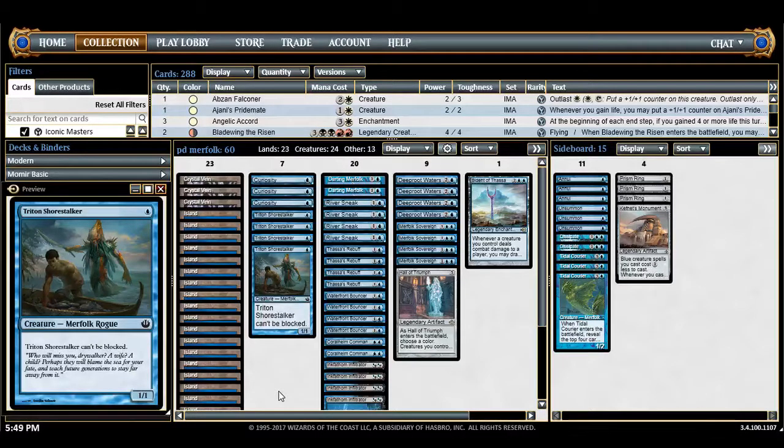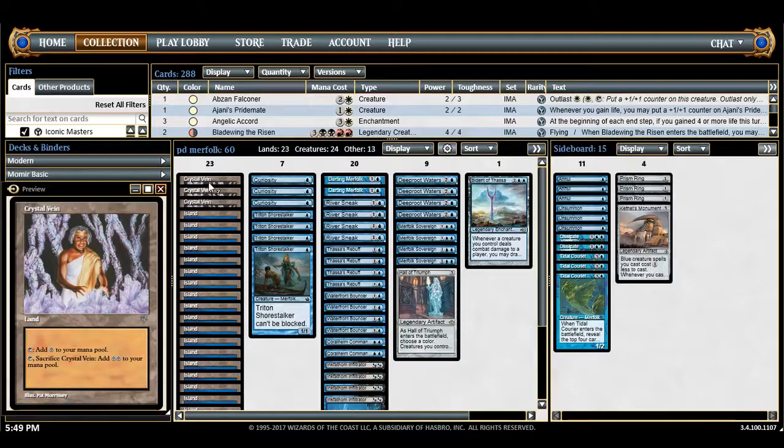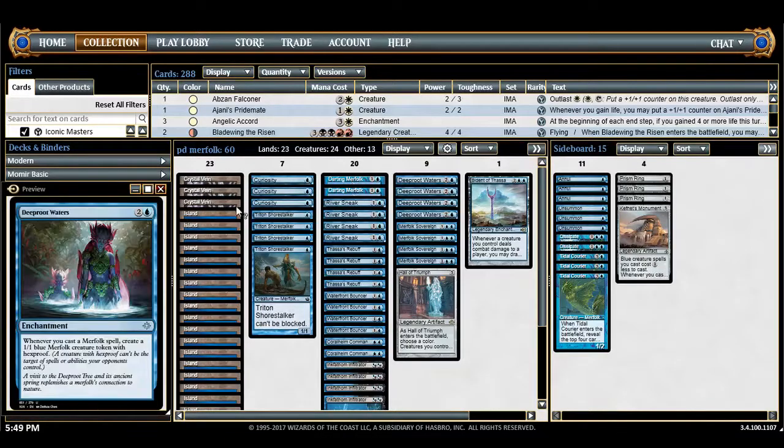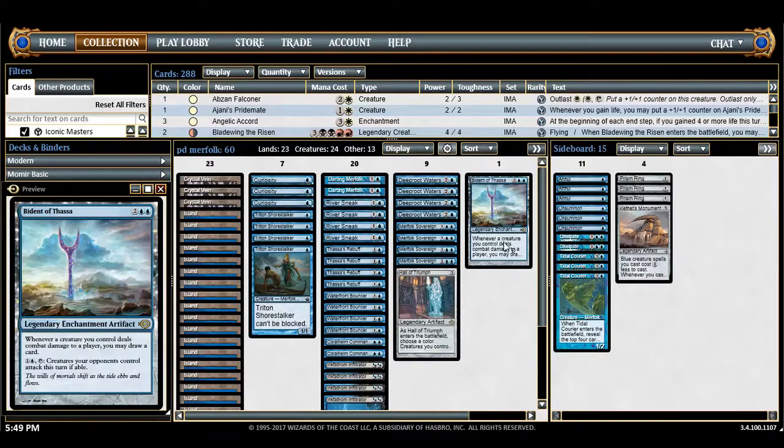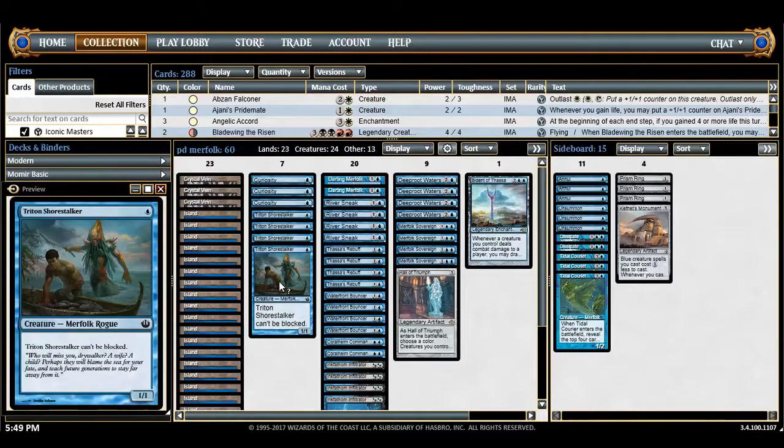First, the mana base: 20 Islands and 3 Crystal Veins. These only get awkward when you draw one on turn two or three, but they do help you power out a turn two Deepwater Lurker or get up there really quickly. You only need about 20 lands — really just a million islands. For one-drops, Triton Shorestalker: an unblockable merfolk, and kind of the sub-theme of the deck — the only one-drop in the deck.